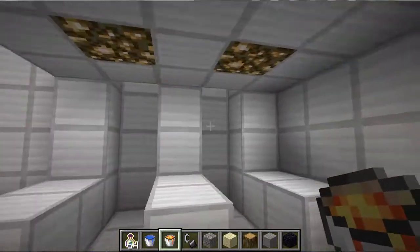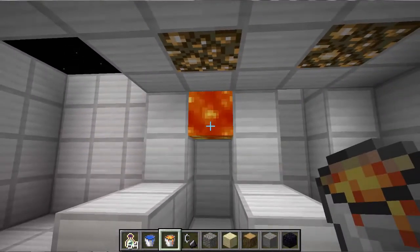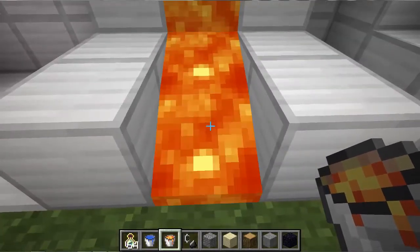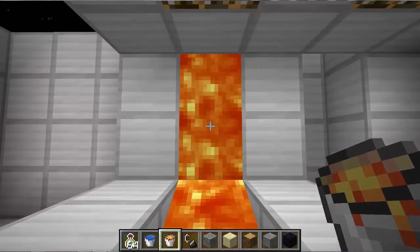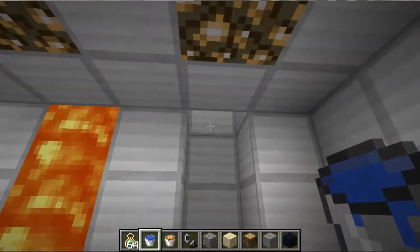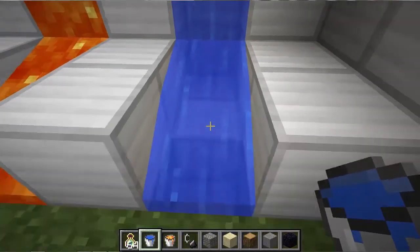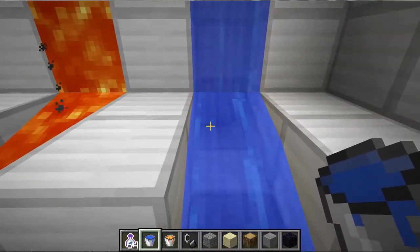We have some new sounds for flowing lava and flowing water. You can't really hear the lava, but you can definitely hear the water — it has a little bubbly sound to it.